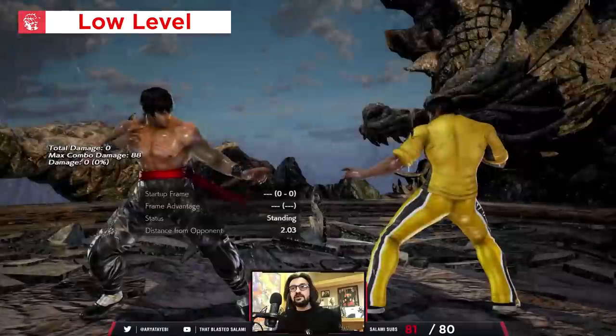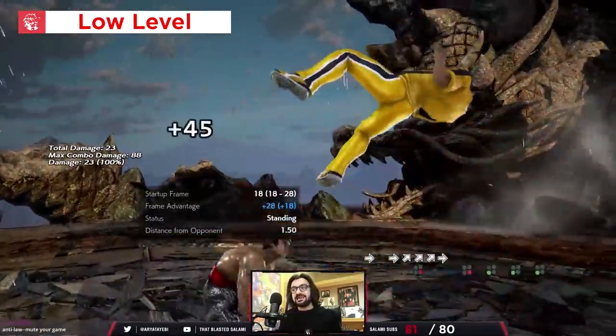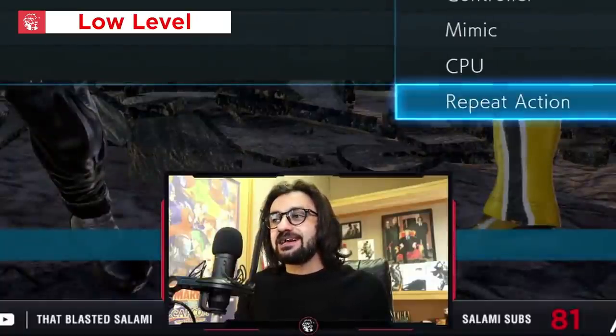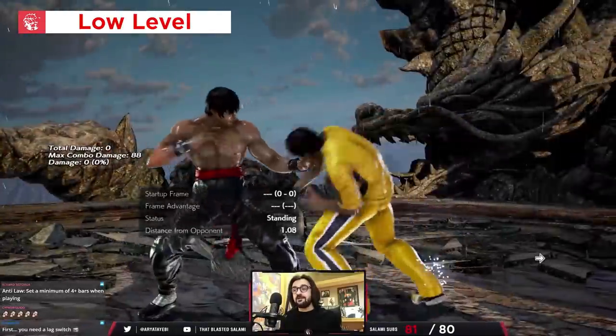Low level Laws tend to use Dragon Tail as a mix-up and Flip Kicks as your mid — your quintessential three-bar Law. Thing is, Dragon Tail is, of course, seeable and very, very punishable.